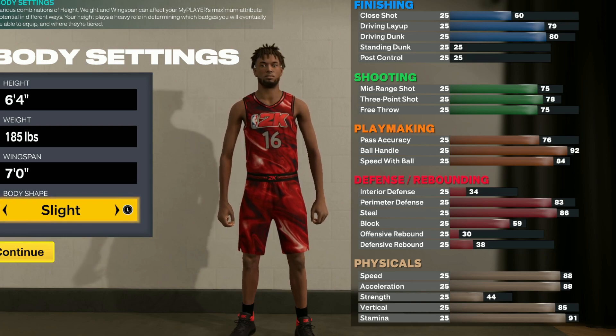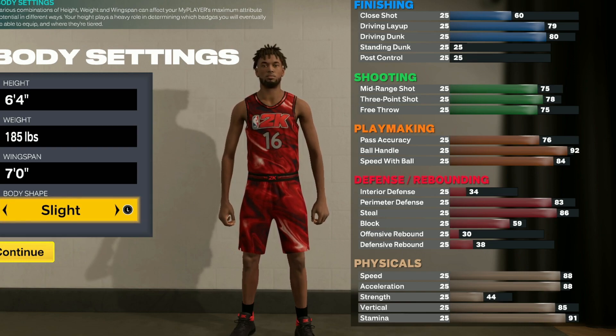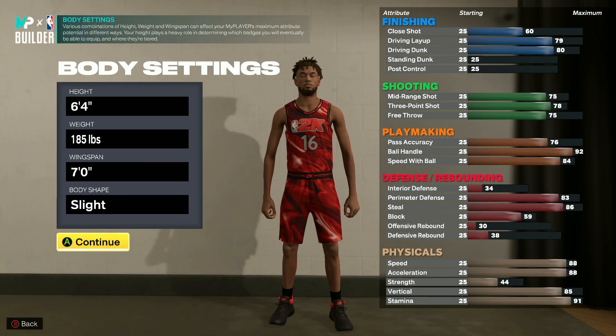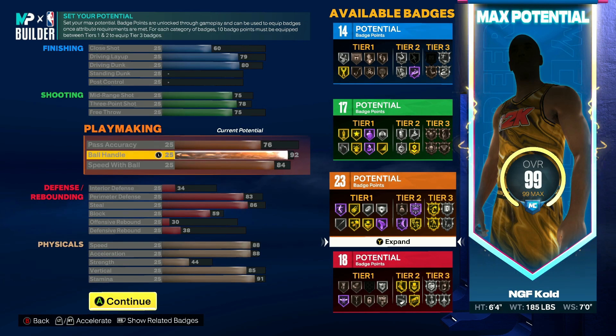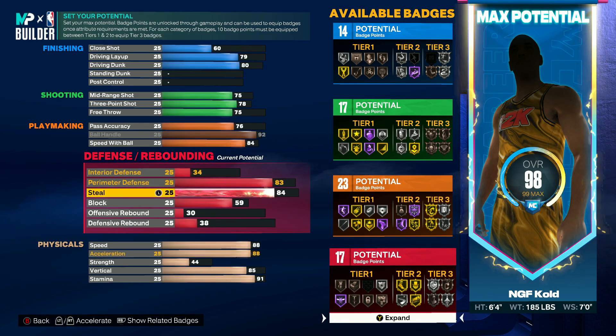Peep the attributes — this build has no weaknesses: 79 layup, 80 driving dunk, 83 ball handling, 92 ball handle, 86 steal, and good physicals all around. Do not sleep on that 79 layup — I'm making some crazy stuff. If I could go back and remake this build, the only things I'd change would be a higher pass accuracy or higher driving layup.